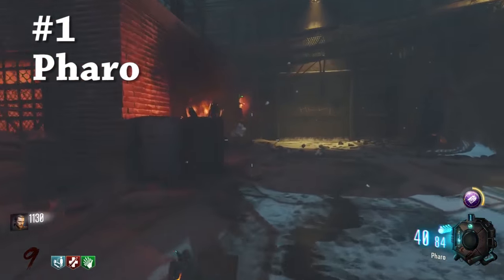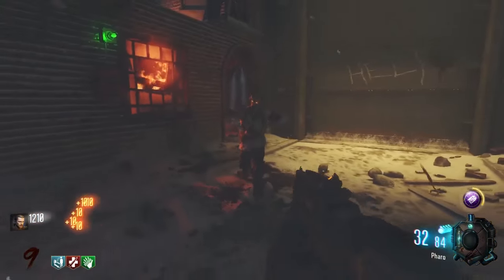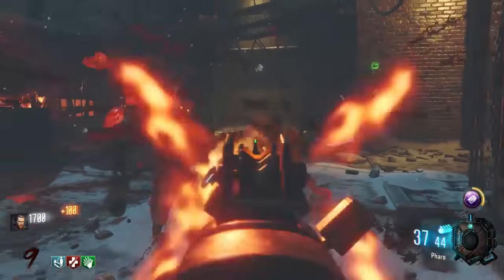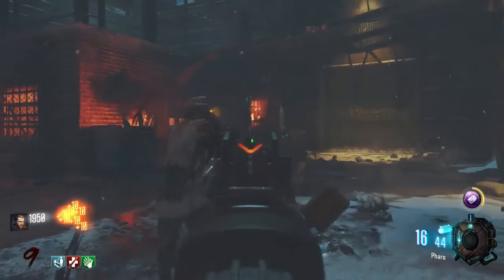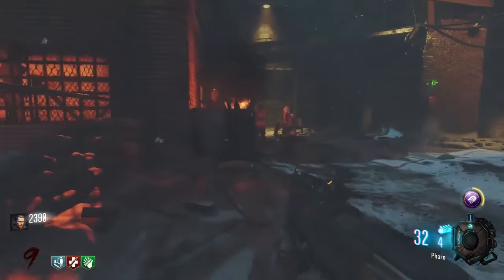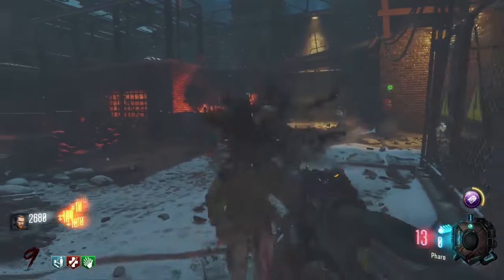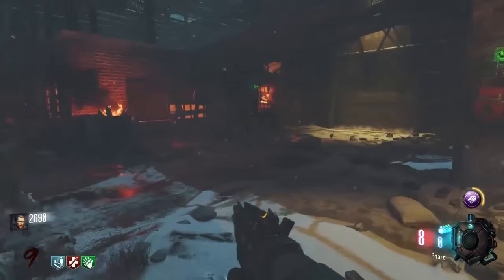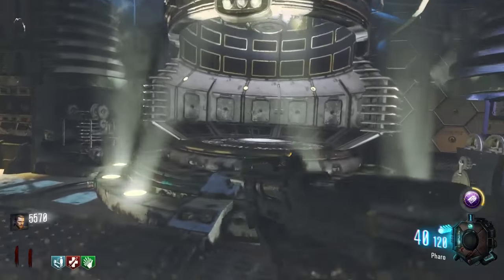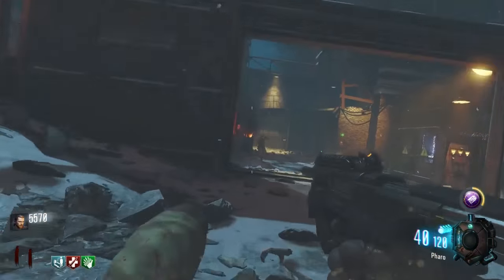Coming in at our number one spot on the list of the top five worst guns in Call of Duty Black Ops 3 Zombies: it's the Pharaoh. Dear God, this thing is bad. Now, this thing isn't like SMR bad or War Machine bad — Black Ops 3 definitely did a good job of taking those guns out completely, which I'm a little bit sad about because it's fun to make fun of them. But man, the Pharaoh looks like it's going to be at least decent — like a distant cousin of the Weevil maybe. But then you start shooting it and you realize it's just a straight Chicom wannabe that can't do anything.